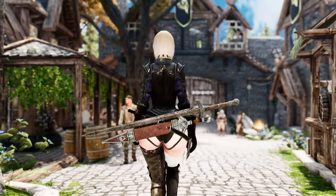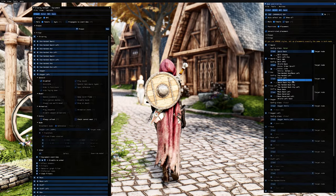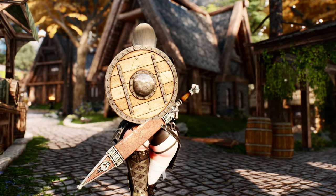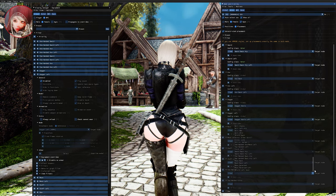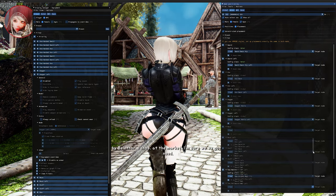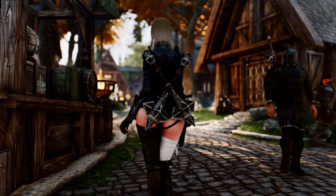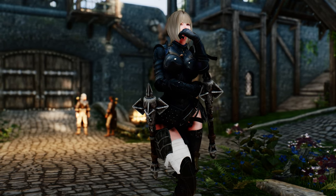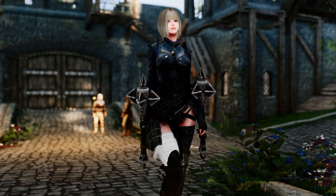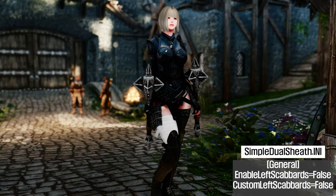Let's look at some of the extra nodes available. For one-handed swords, you can now position them on the back hip, adding a touch of realism and style to your character's appearance. If you're a fan of two-handed weapons, you can display them on your back hip as well. For those who prefer the mighty swing of a one-handed mace, you can display it on your character's back, or even in a reversed position. Note that scabbards may affect the appearance of the reversed mace, but you can disable them with the help of Simple Dual Sheath.